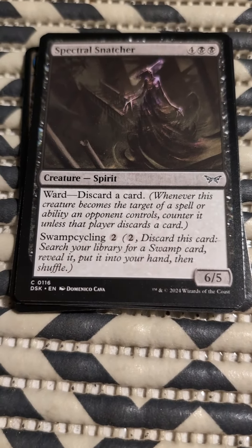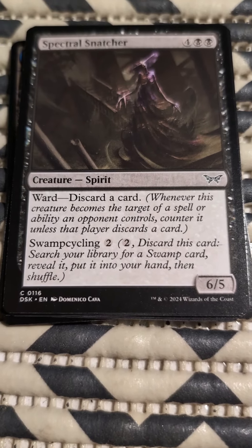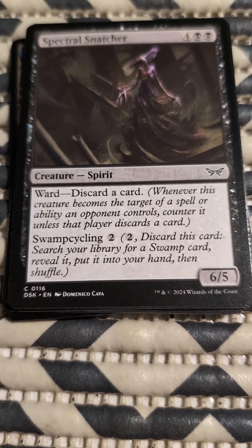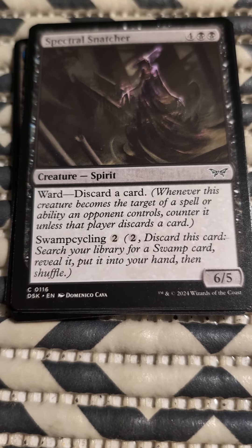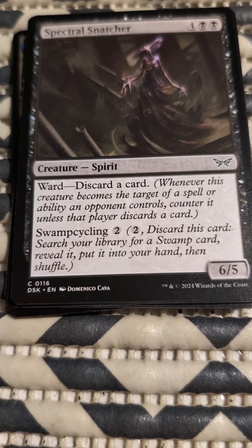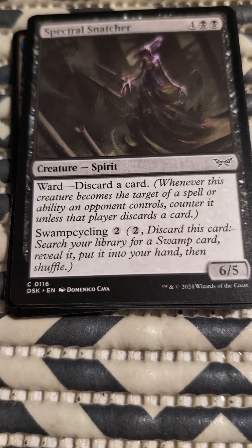So now we have Spectral Snatcher. Six, five. Two black, four of any color. Has Ward — discard a card. Whenever this creature becomes the target of a spell or ability an opponent controls, counter it unless that player discards a card. Swamp Cycling for two — discard this card, search your library for a Swamp card, reveal it, put it in your hand, then shuffle.